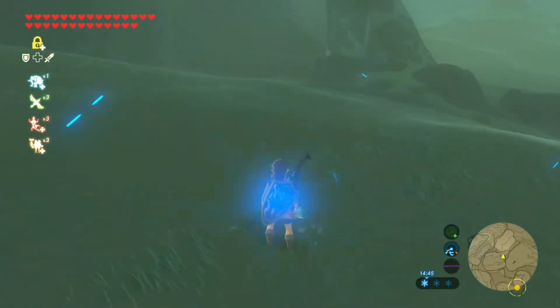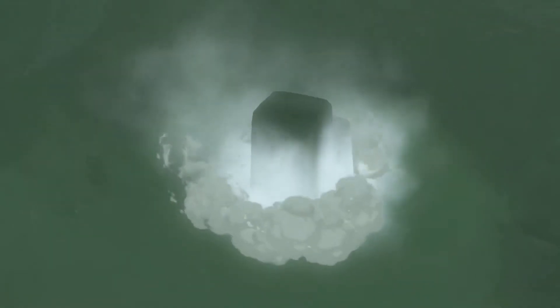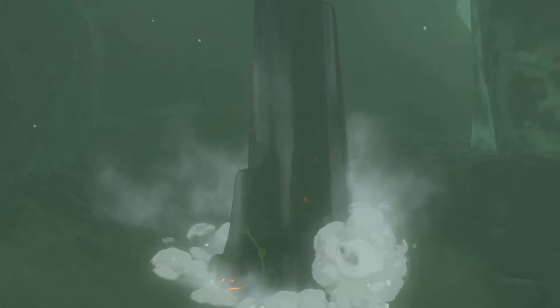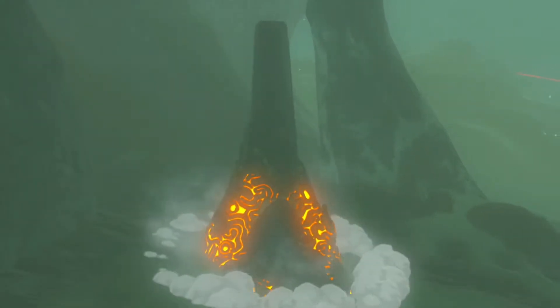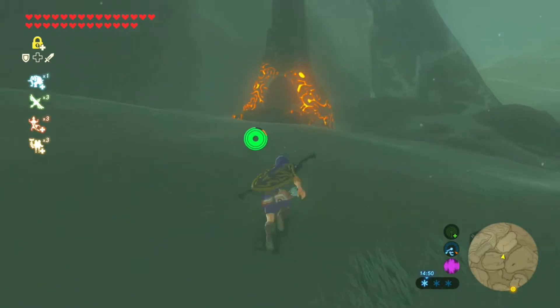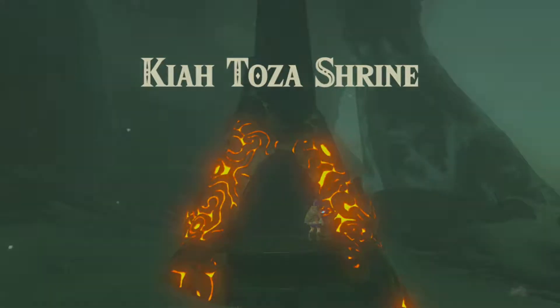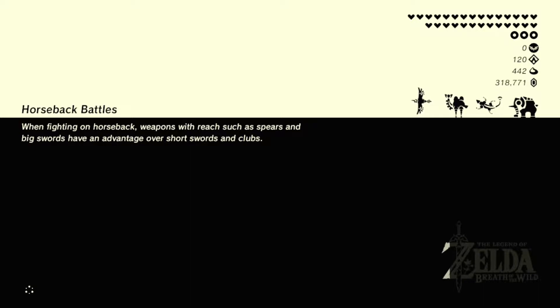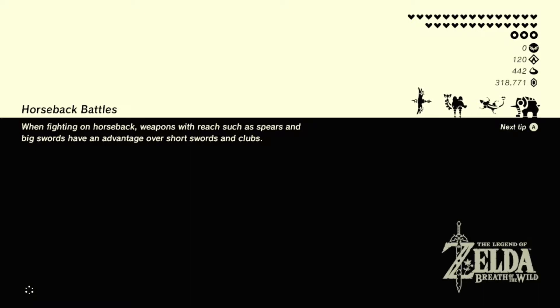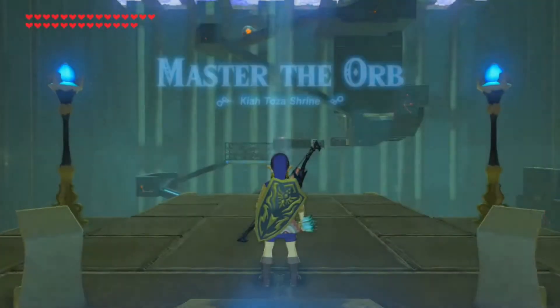Yeah, that was cool. Right, so now it unlocks the shrine which was in this area. There we go - Kia Toza. It's gonna suck if it doesn't give you access to a melee weapon because I used that to set off Urbosa's fury. But oh well, we'll find out soon enough. We only have one more shrine to do. Master the Orb. Okay.